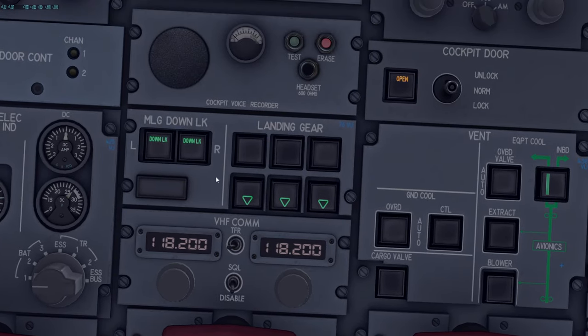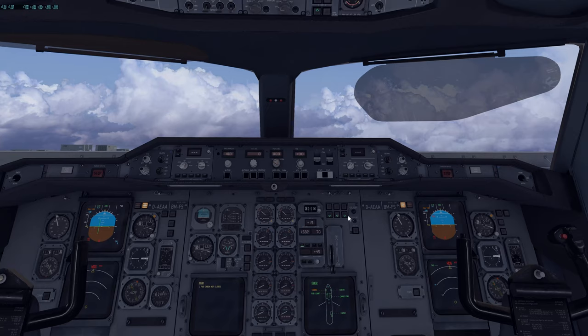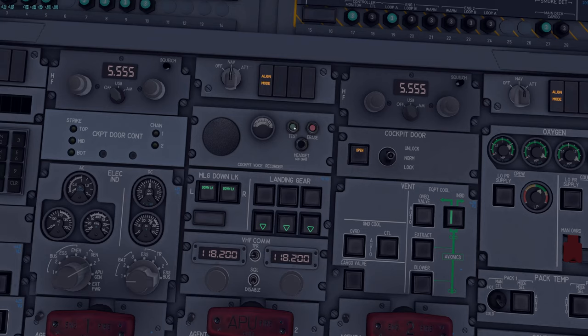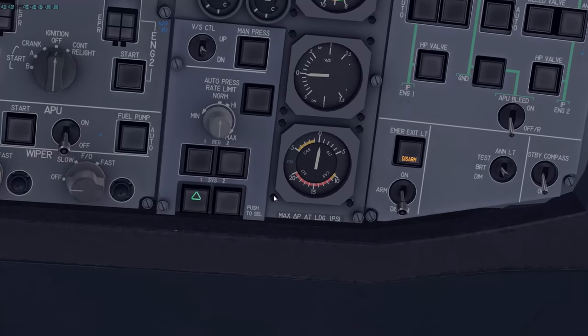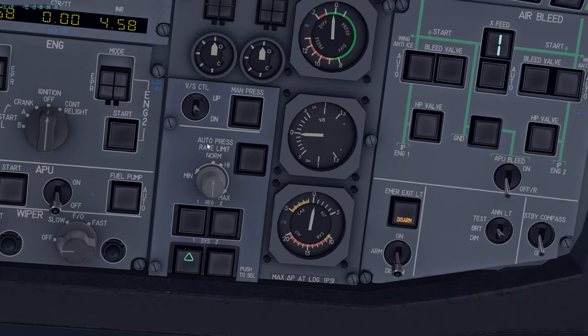Lights set as required. Landing gear panel: verify all green lights are illuminated and cross-check with main gear indications. Voice recorder test: verify normal indications. Pressurization check: cabin altitude should reflect current field elevation, vertical speed near zero, differential pressure near zero.